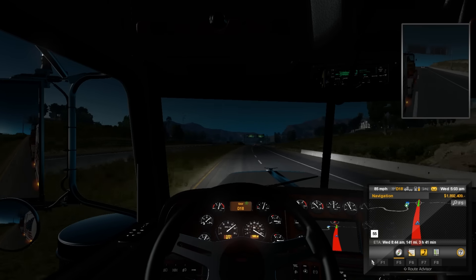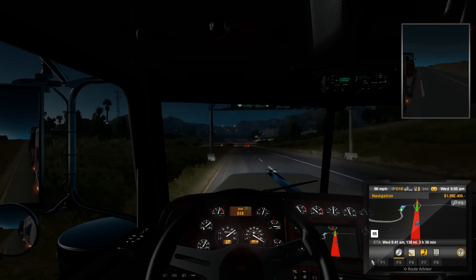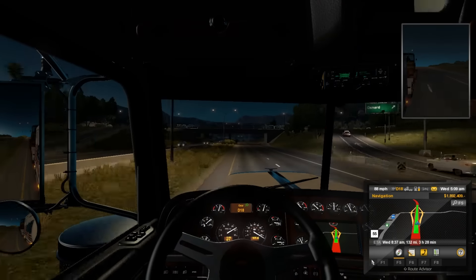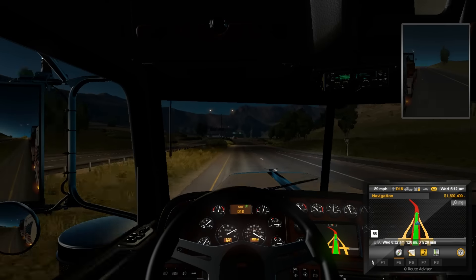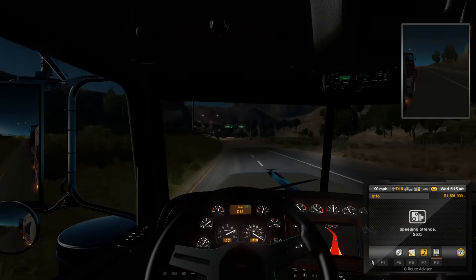I got rid of my other purple truck that you guys had seen in the first video. I just changed the skin — and what else did I add on this truck compared to the other Peterbilt? Just the skin and some light bars. I don't have that big bull horn on the front. It was a speedy defense.